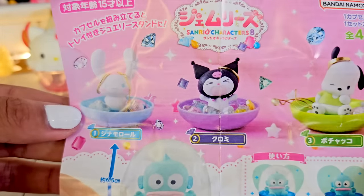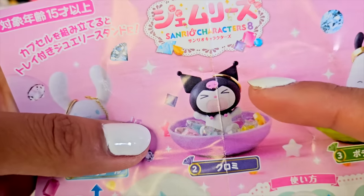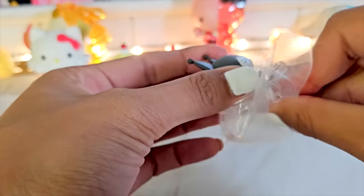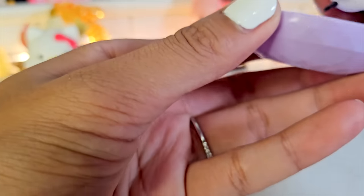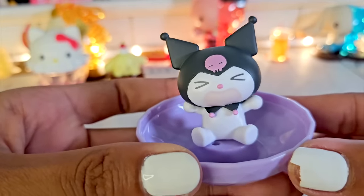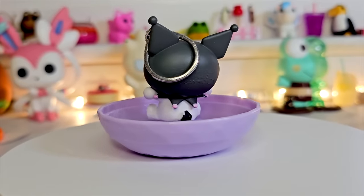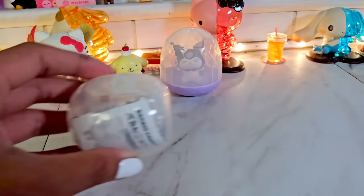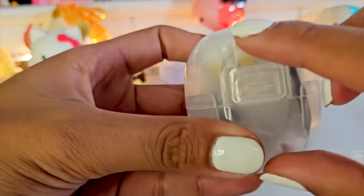Oh, this is so small — smaller than I expected! Look at Cinnamoroll — he has a little leaf hat on, he's sweating, he's relaxing, almost sleeping in the sauna. I love how his ears are up like that! So cute. Let's go to this next one. This looks like another maybe Pom Pom Purin one. Oh — it's a bunch of them and they're all making different expressions. My Melody's confused, Pachaco's excited, Pom Pom Purin's like 'wah', and Hello Kitty always has an idea.